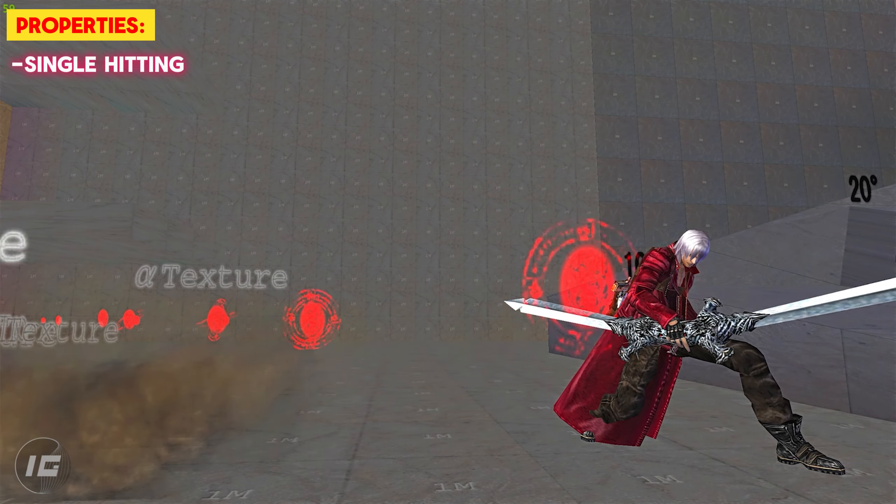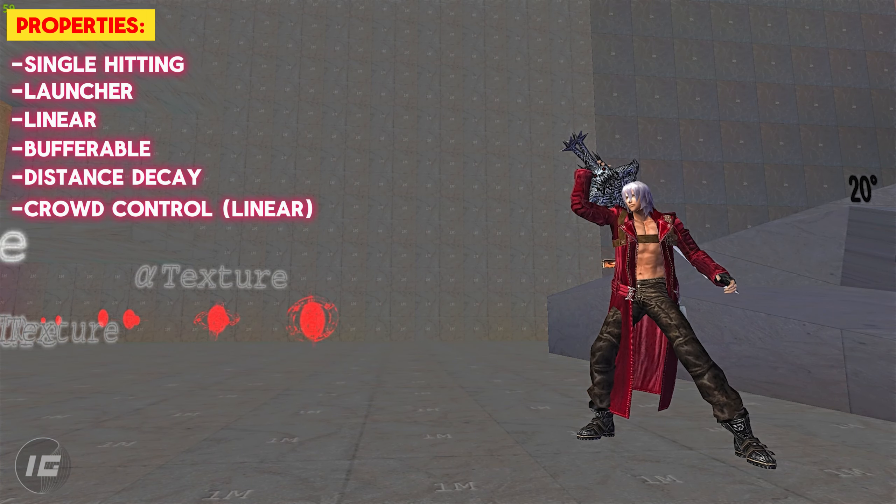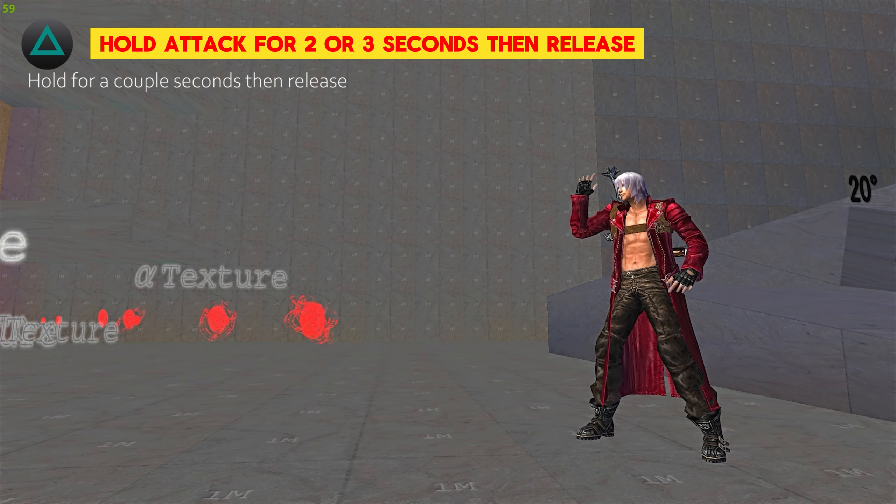Properties: Single hitting, Launcher, Linear, Bufferable, Distance Decay, Crowd Control, Linear. To perform, hold attack for 2 or 3 seconds then release.